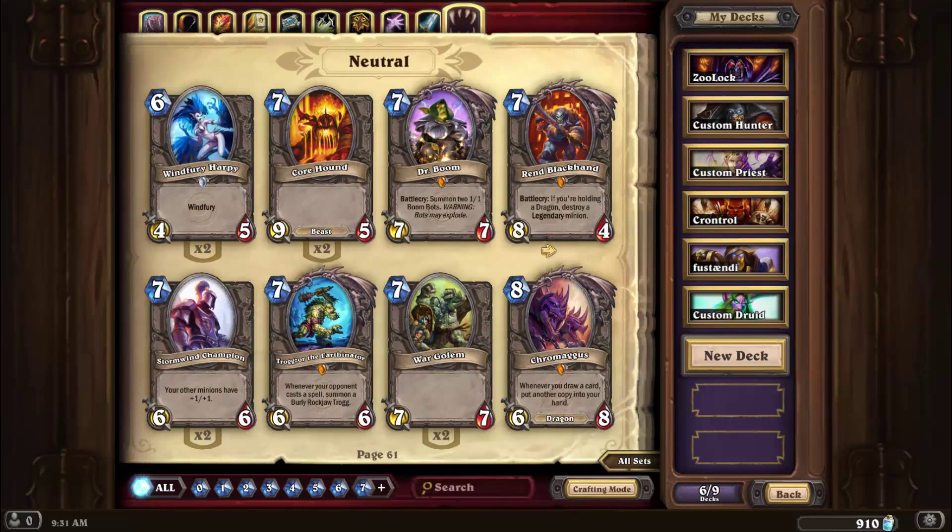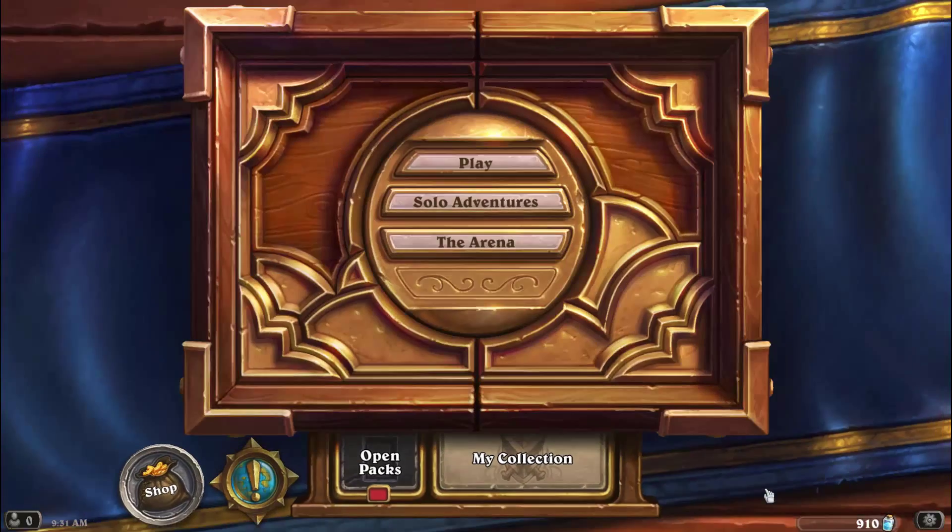The Emperor, Dr. Boom, Blackhand — characters from the Warcraft universe, and yeah, that's pretty much it.